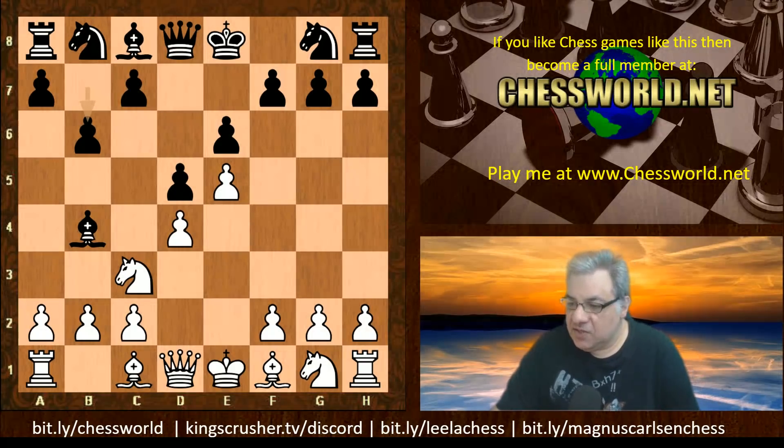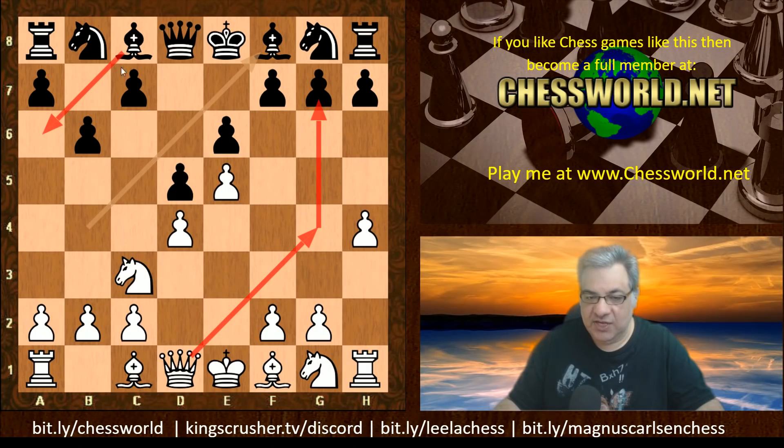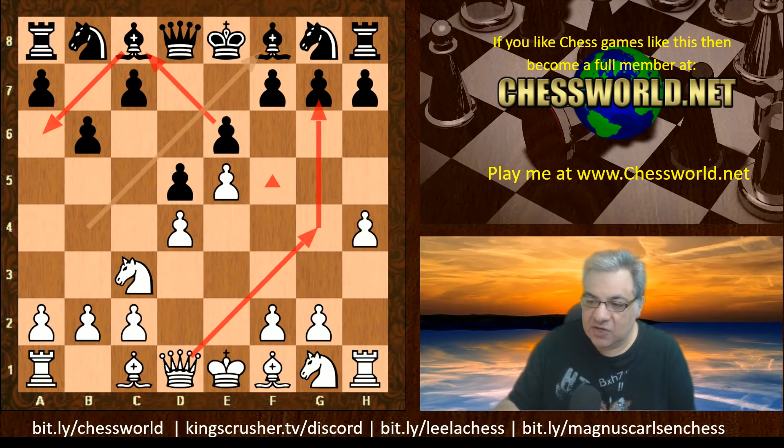Leela to play here decides on h4. This is an interesting move and black volunteers Bishop f8. Sometimes white will be playing Queen g4, annoying the g7 pawn. This Bishop retreat is interesting because black strategically wants to get rid of the bad Bishop with this strategic exchange. Sometimes doing this weakens the light squares, making black's position less solid. In particular, this Bishop is exerting a prophylactic influence on f5 — it's adding solidity. That's to be borne in mind when swapping off the light-square Bishop.